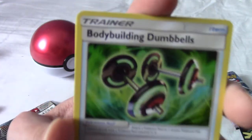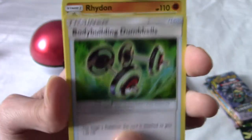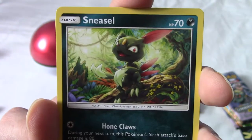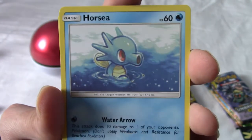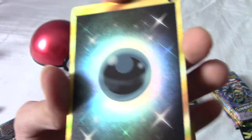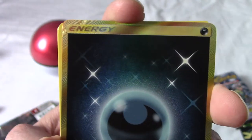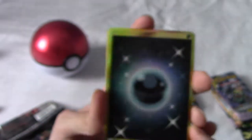Metapod. We have Bodybuilding Dumbbells — I like seeing Pokémon-themed items from the Pokémon world. A Rhydon, a Sneasel, an Alolan Vulpix, a Noibat flying through a cave, an Alolan Grimer in a hazardous area, Noibat again. And then... wait — hang on — is this one of the... oh, yo. Hang on. Holy f***. Okay, this is a Secret Rare. It's the full dark energy. I remember hearing of these. I'm getting a sleeve, I'll be right back.